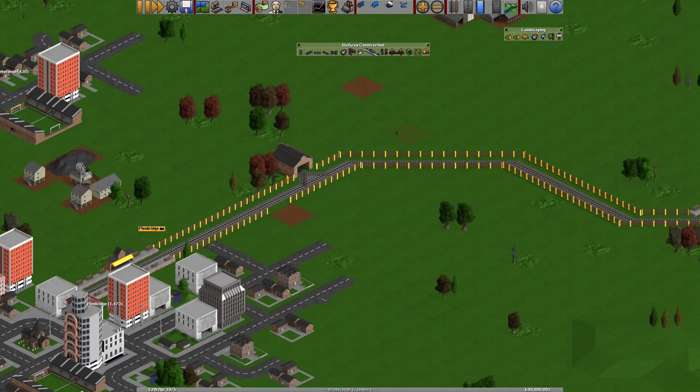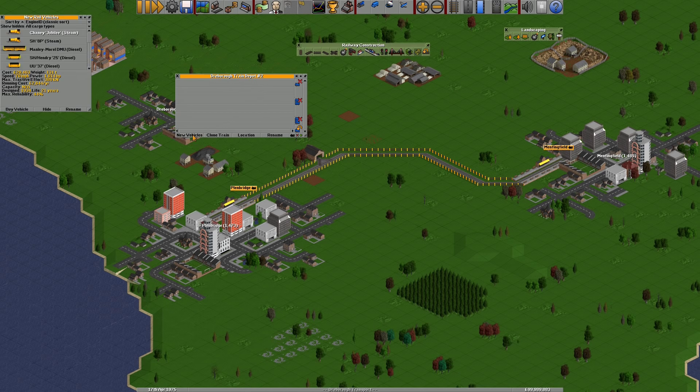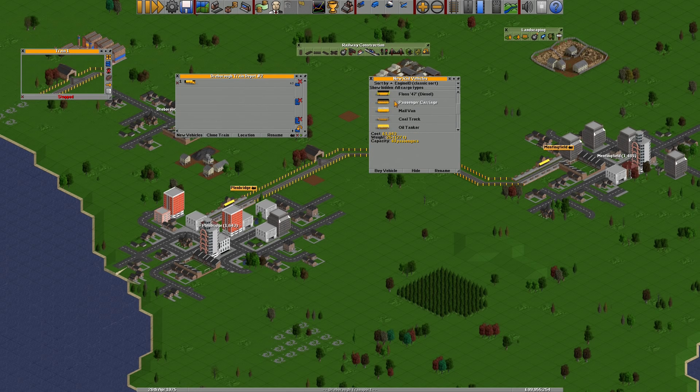We've got two stations and a depot in the middle. Now we need a train. Click on the depot, similar to buses, to bring up the depot window. We go to new vehicles. Unlike with road vehicles, we have to build a train — you start with the engine and then choose carriages. Let's choose this steam engine, highlight it and click buy vehicle. We're transporting passengers between these two towns, so scroll down and we can see a passenger carriage — let's get a couple of them. Trains can be quite long and carry a lot of passengers in one trip. We can also add a mail van — we can transport multiple commodities with the same train.